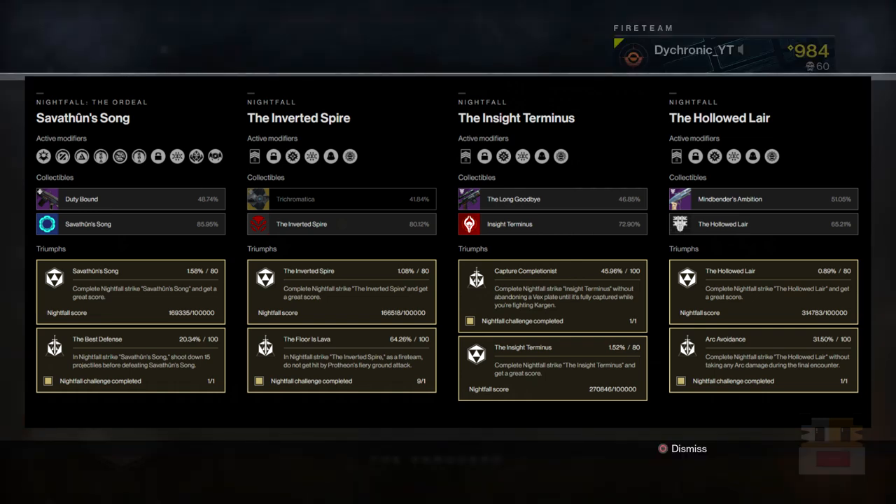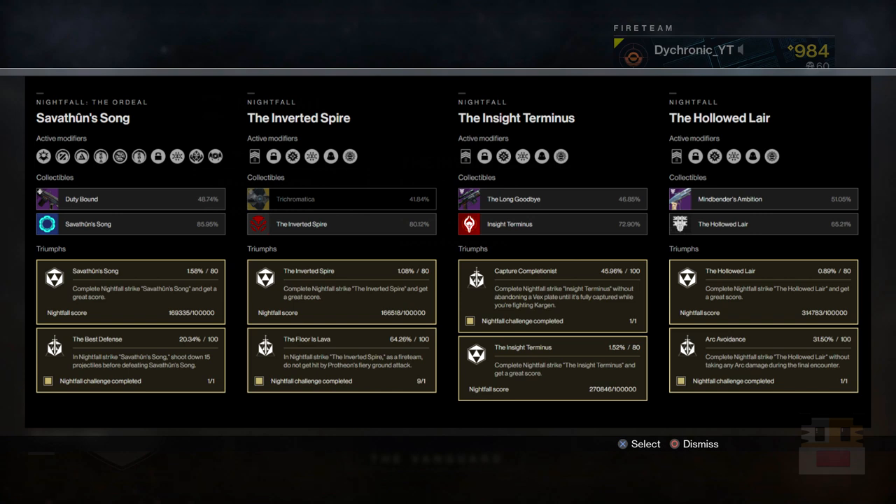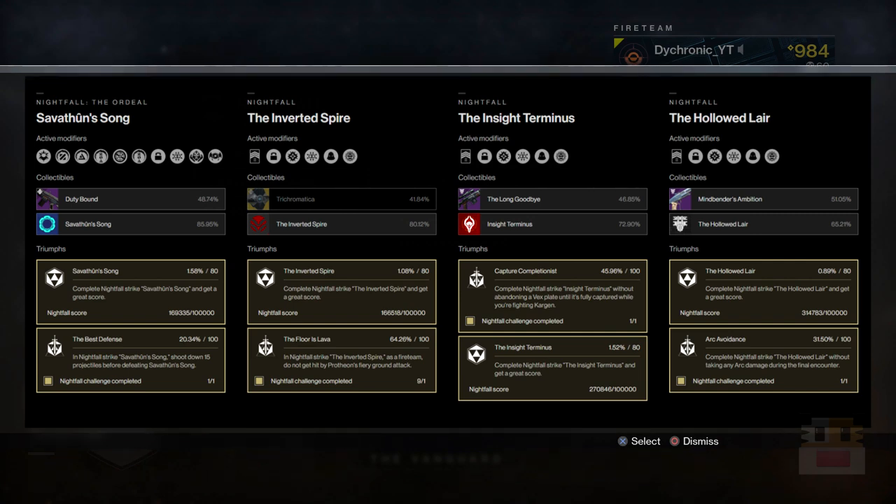For the regular Nightfalls, we have Insight Terminus — the big Scion at the very end dropping the Long Goodbye sniper rifle. Inverted Spire — the big minotaur at the end of the Destiny 2 beta mission — drops the Trichomatica exotic ghost shell. And finally, Hollowed Lair — the one everyone's been looking forward to — has the Fanatic at the end of a Saken mission dropping the Mindbender's Ambition shotgun.